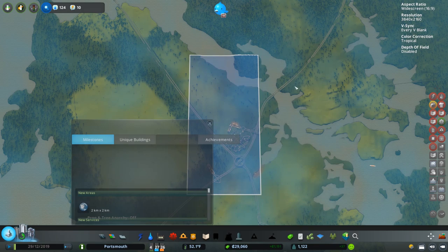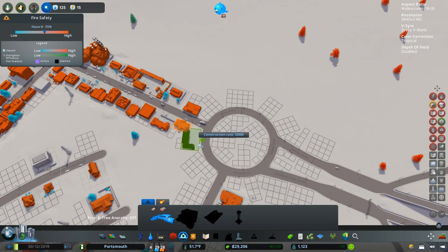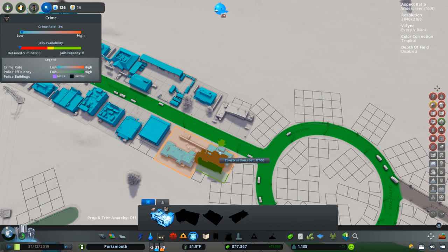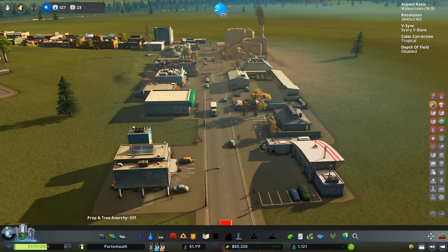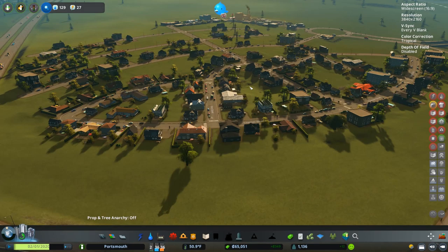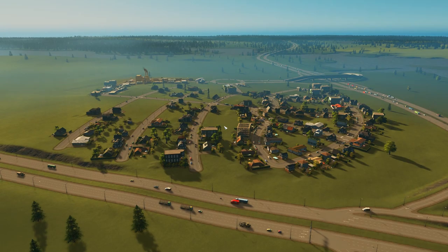We've broken ground. Let's find our first fire station and police station — we'll take out a loan because we're almost broke. Policy-wise, let's do smoke detector distribution because I have bad luck with fires. That's a pretty good spot to start — it's got a very small town feel. I hope those of you on console don't feel left out. You can't build on the exact same map, but hopefully the same style of let's play — enjoy and be entertained.